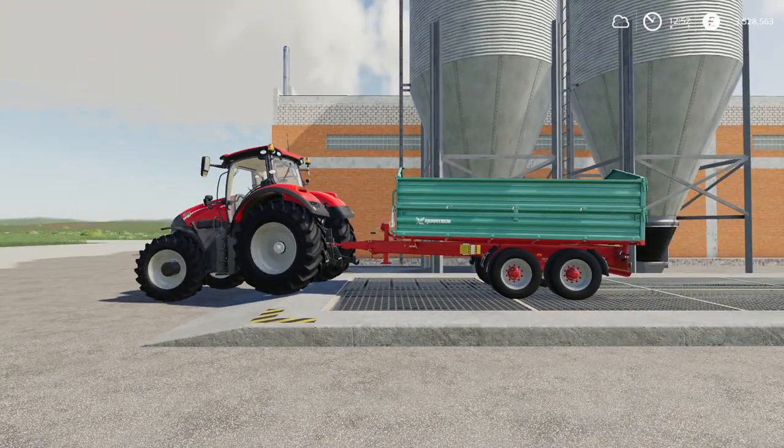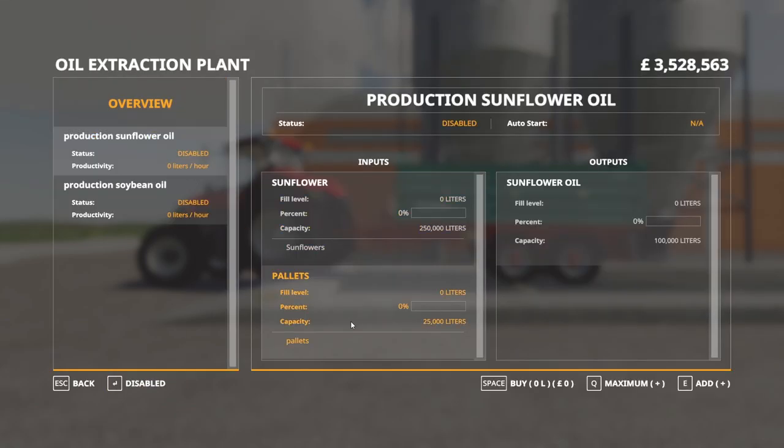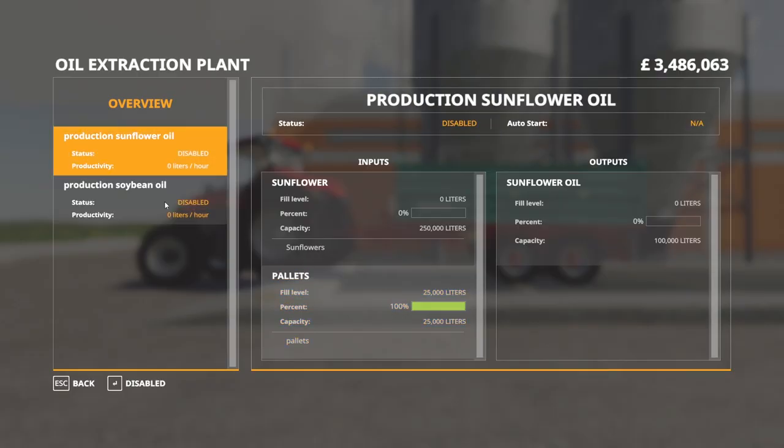The one thing we don't have available right now is pallets. You make those using the Global Company sawmill mod, which I did a separate video on earlier in the series — you can make pallets through that. But in this one it gives you the ability to actually buy them, so we're just going to go ahead and buy them. They're the same capacity for each, and they share that little tank of pallets.